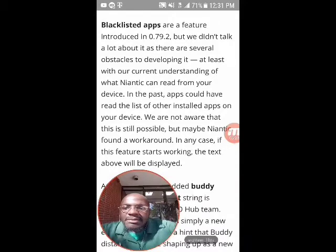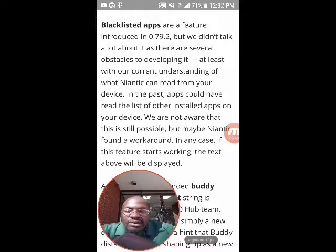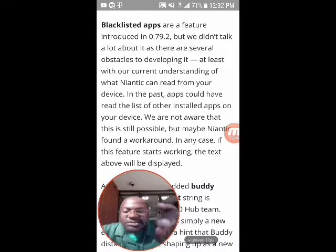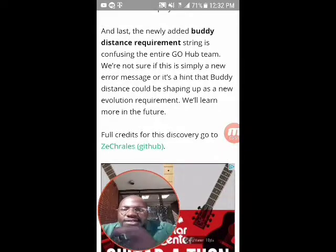There are several obstacles to developing the blacklisted app feature, at least without current understanding of what Niantic can read from your device. Past apps could have read the list of other installed apps on your device - we're not aware if this is still possible but maybe Niantic found a workaround. Also, the newly added buddy distance requirement string is confusing - the GoHub team isn't sure if this is simply a new error message or a hint that buddy distance could be shaping up as a new evolution requirement.